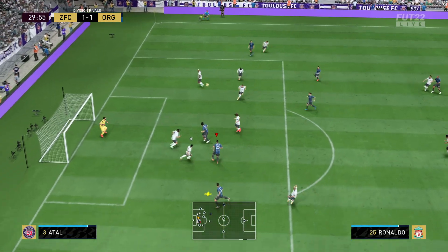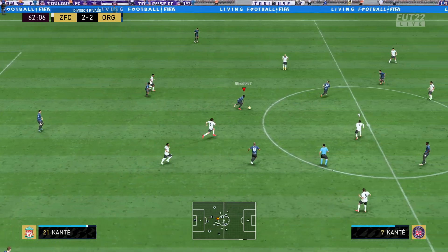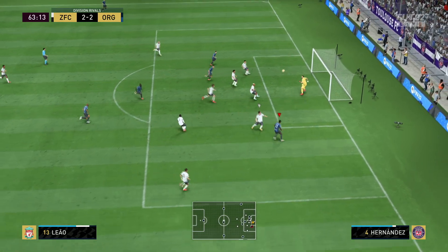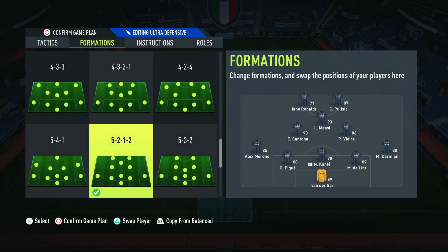He gets into really awkward positions that force your opponent's defenders to be pulled around — yanking center backs out and exposing them defensively. Another formation I like using the free roam tactic in is the 4222, but it hasn't been as effective there. It generally works better in formations with just a single central CAM, like the 4231. The 4222 was still effective, but noticeably less so.